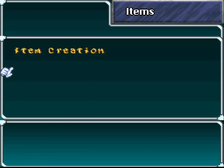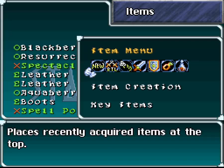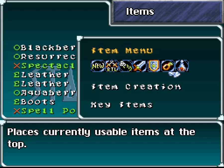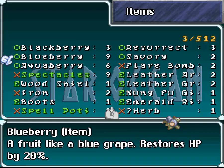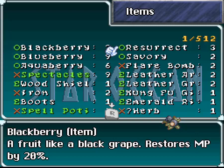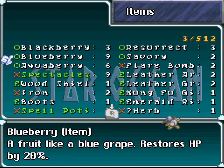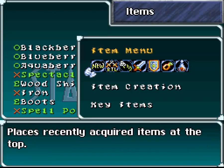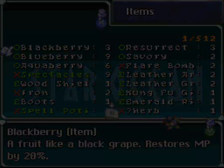Item creation - we have nothing to do because we don't have the skills to do it yet. Here we can rearrange our items in certain orders. If we go by consumable items, then it'll put things at the top that we can actually use. Unfortunately there's no custom option. Normally I would put blueberries first, then blackberries, then aqua berries. But placing new items at the top will be incredibly useful later in the game for item creation, and I'll go into that much later when we get to it.